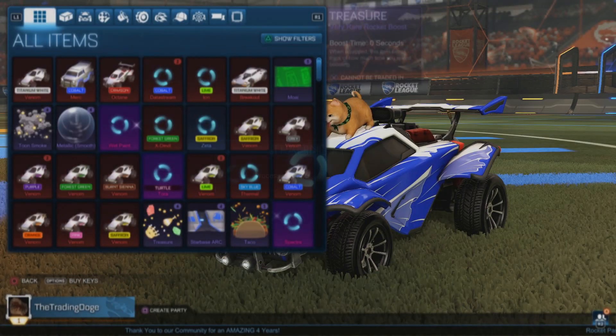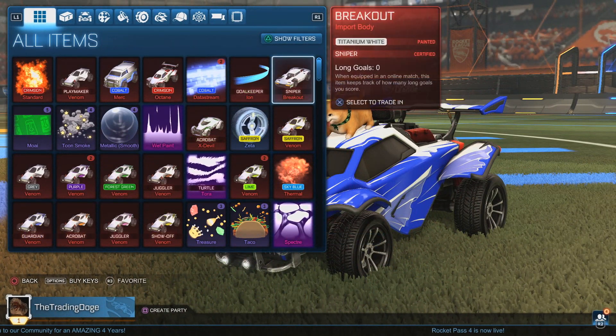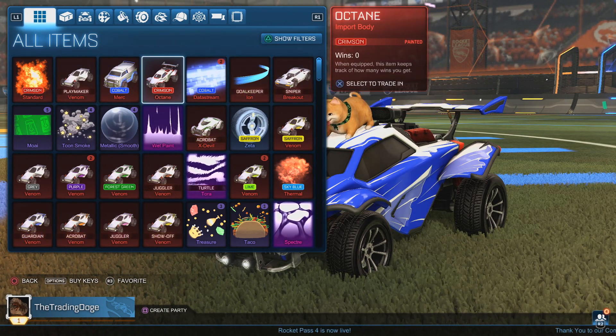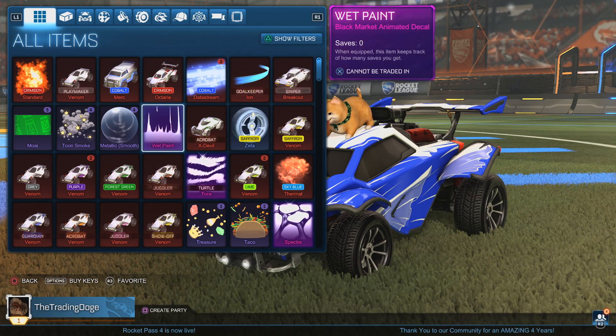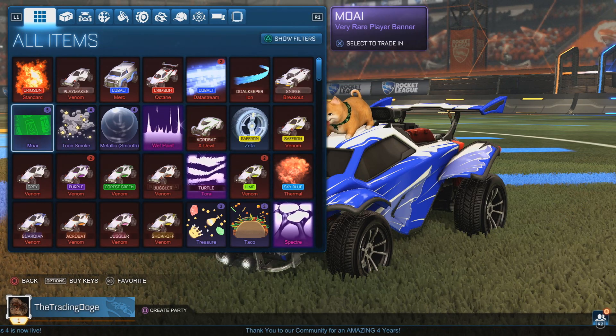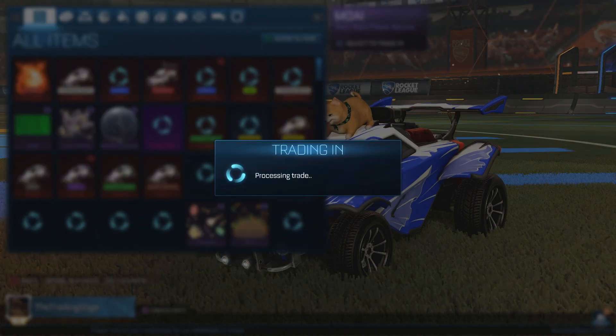Let's go. Titanium Standard, Crimson Standard — not bad. I could maybe do a little package deal: Crimson Standard and Crimson Octane for about 13 keys or something. Not too bad. Alright, three trade-ups to go guys. Not a bad episode so far.